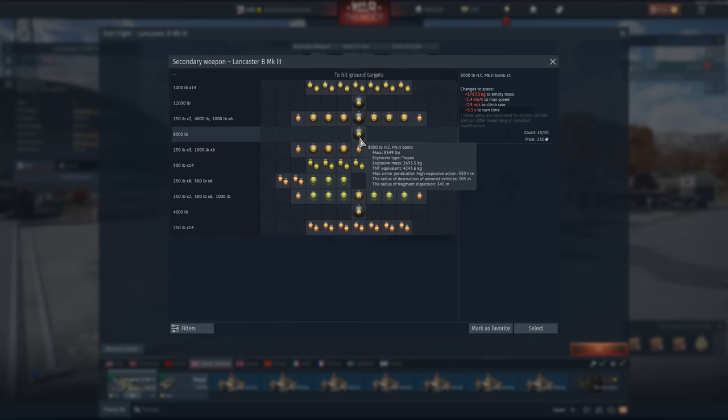This one is 8,000, but it has a TNT equivalent of 4,200. Are you going to say something? Mama. Okay, so this is extremely powerful for an 8,000-pound bomb.